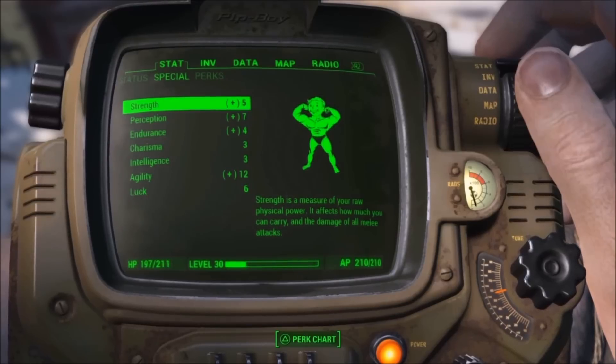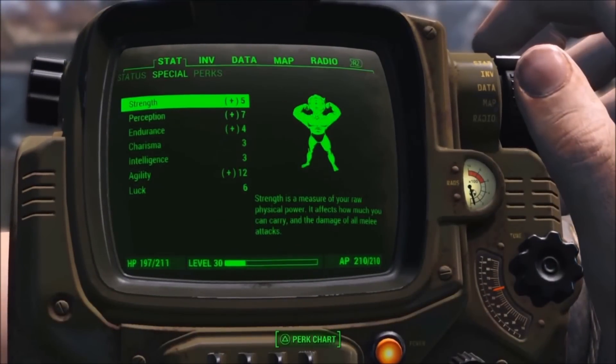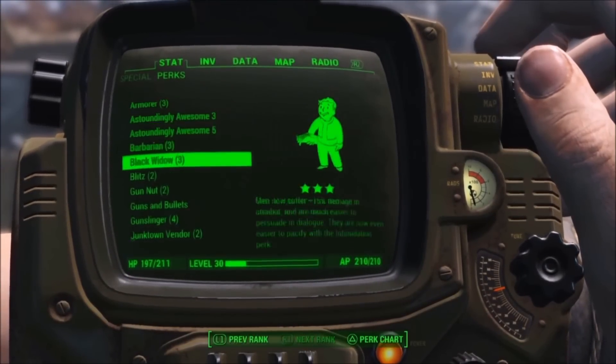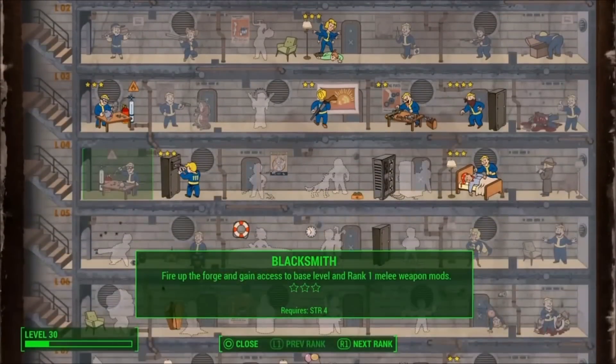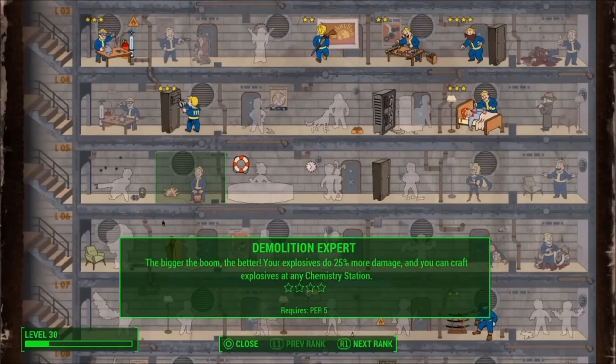The key elements, especially the ultra-light armor — that is the main thing. If you can find any legendary gear that gives you extra Endurance, Strength, or Agility, for every point of Agility you have you get bonus AP, and then you make it ultra-light and you get bonus AP on top of that. Notice my action points are 210 right now — that's my base — and you can buff it even further with things like Roasted Mirelurk Meat and stuff like that.